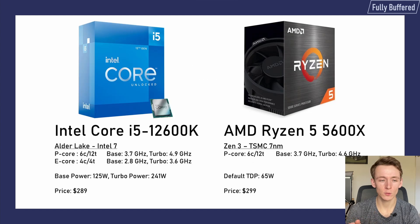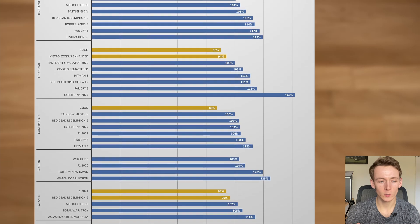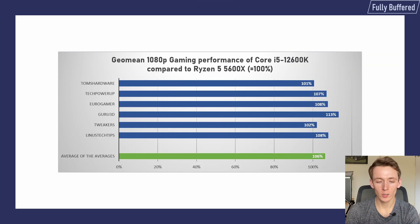Moving on to the budget battle: the i5-12600K versus the Ryzen 5 5600X. In 73% of the tests, the Alder Lake i5 did beat the Ryzen 5. So comparatively, the difference is smaller here when comparing to the i9 versus Ryzen 9. Especially in Tom's Hardware's tests the i5 struggled, but both TechPowerUp and Eurogamer showed overall strong performance for the i5 in titles like Far Cry and Cyberpunk. On average, the strong Hitman 3 performance compensated in the case of Tom's Hardware to 101% average, while Guru3D had the highest at 113%, and overall the Alder Lake i5 is 6% ahead of the Ryzen 5 5600X.